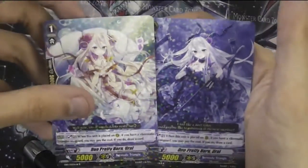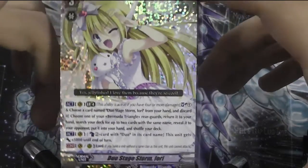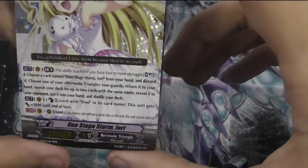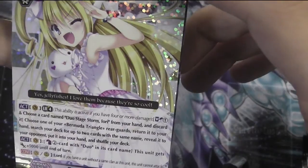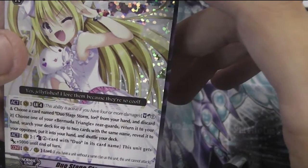Black and white - very pretty. Duo Stage Storm Yuri - Triple R! I pulled the thing! It's the Triple R that I don't want. I got the white one as well. Soul Blast one and Persona Blast - choose one of your Bermuda Triangle rear cards, return it to your hand, search for up to two cards with the same name, reveal them to your opponent, put them into your hand and shuffle your deck. Pretty good.